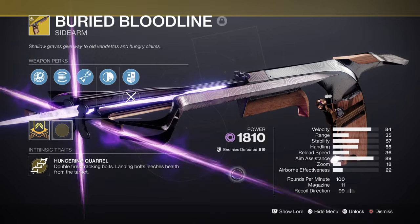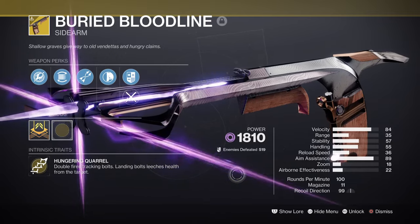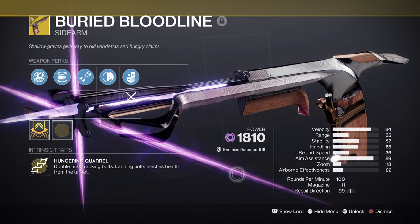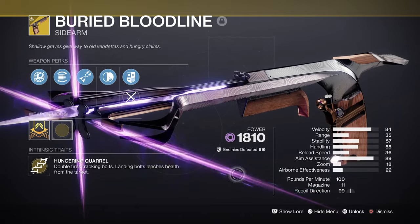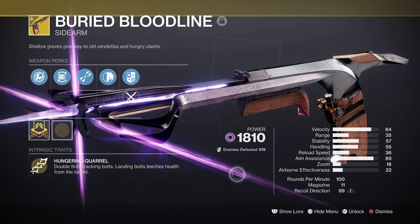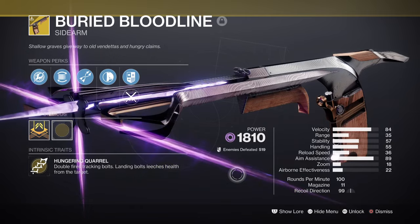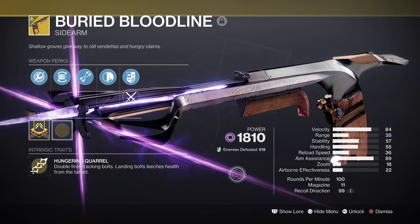Now for the weapons being used — originally I did want to use a kinetic weapon with Osmosis, but I decided to go with a different route. Buried Bloodline is an exotic sidearm that players at first played off as a simple sidearm, but it actually offers a lot to the player when they have survivability in mind. With its capability of applying Devour onto any build you have in mind, this makes the weapon an A-plus in terms of being super useful in end game content.